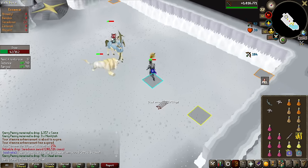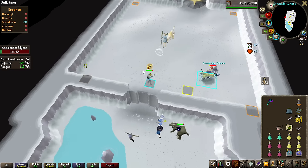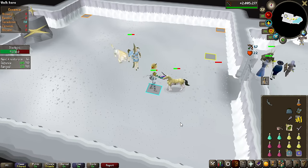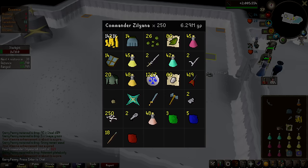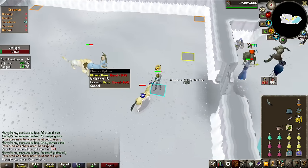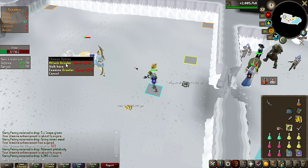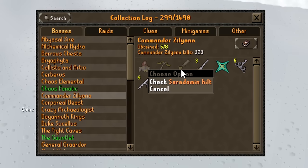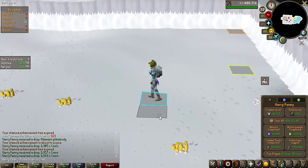We're nearly at 200 KC — that is the last drop I want to see at this point. 188k GP is a good drop, but it's so bad money if you don't get any of the massive uniques. 250 KC on Commander Zilyana — this is the last one. We've only seen a Saradomin's Light, two Saradomin swords, and an adamant plate body. I really did hope we would get an Armadyl crossbow as it's 57 million GP. Because the potions are so expensive, we actually lost money on this grind — the first one we actually lost money on, which is quite unfortunate. The collection log is fairly unchanged.